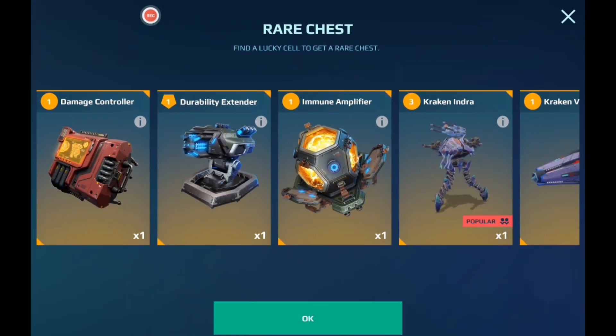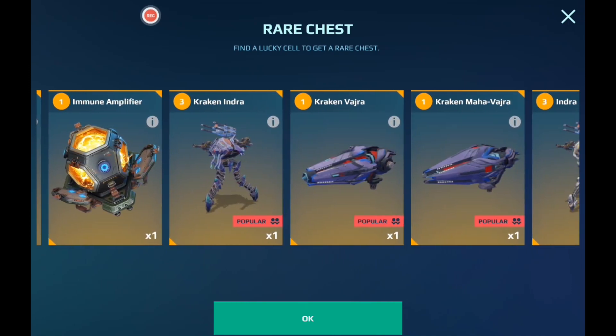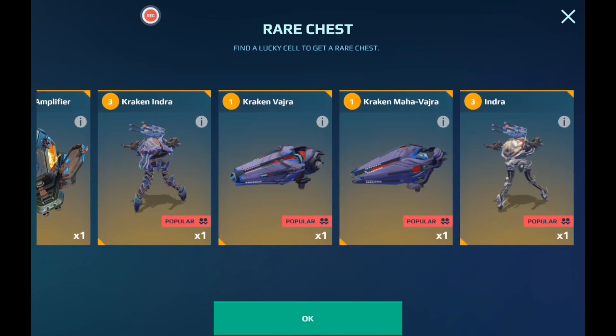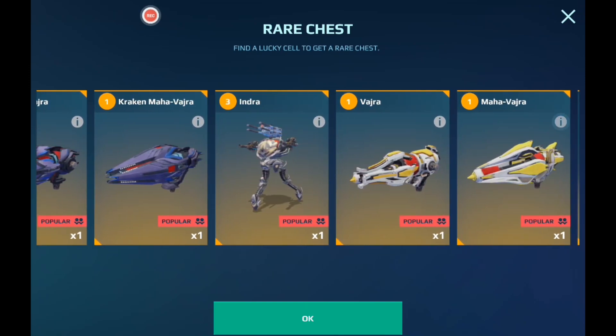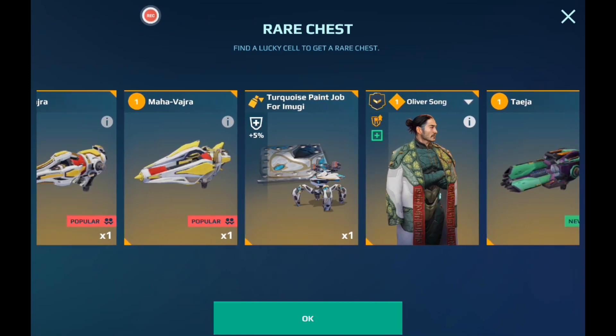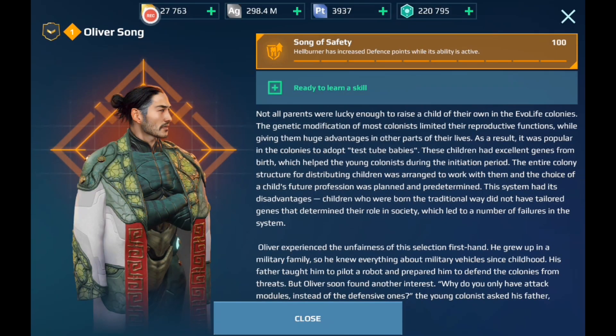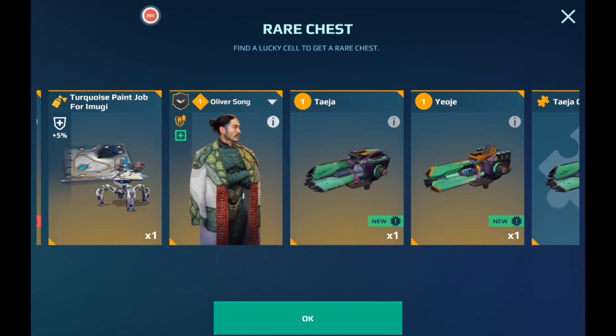Let's go ahead and move on with the rare chest. It's literally just a copy and paste. The good thing is you have another chance on getting the Kraken Indra if you guys haven't gotten it already, with the Kraken Vajra and Kraken Mahavajra, alongside with the original Indra, Mahavajra, and Vajra. And here you see the new Oliver Song skin for the Hellburner. I actually do really want to get this Hellburner since I have one and want to make some content from it.